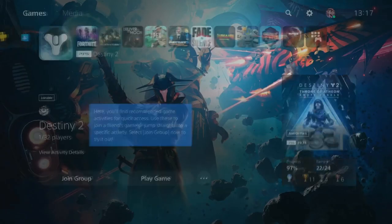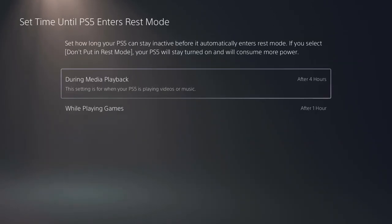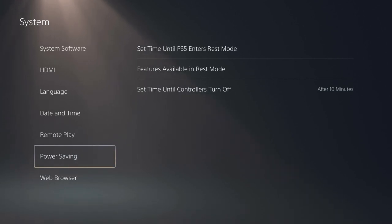Number 29: Power Settings. There are a few useful things you can do in the power settings. Go to Settings, System, Power Saving, and then you can set the time limit for when your PS5 and your DualSense will turn off after inactivity. This is useful if you forget to turn the PS5 off, or if you go AFK to save the DualSense battery.